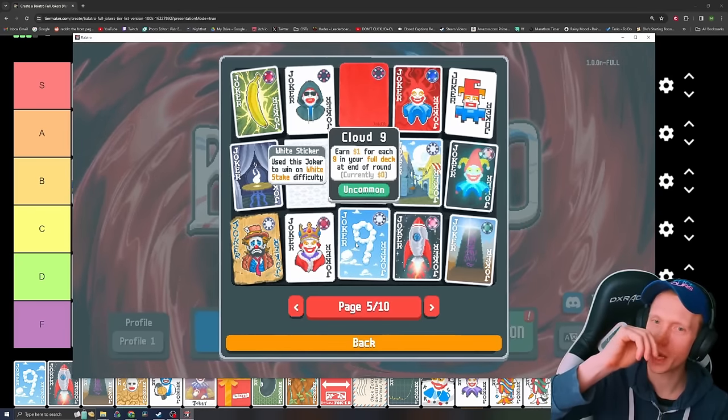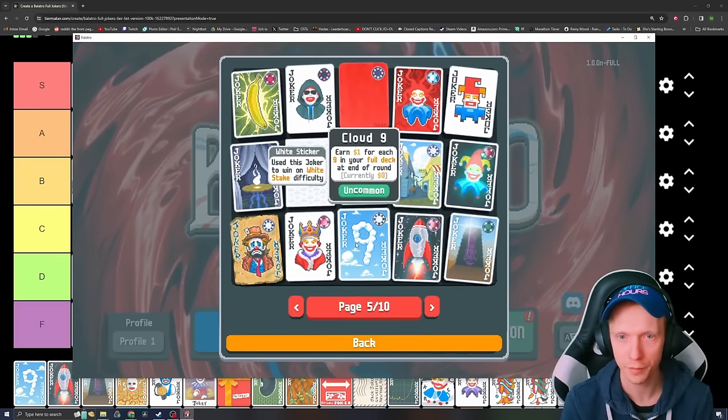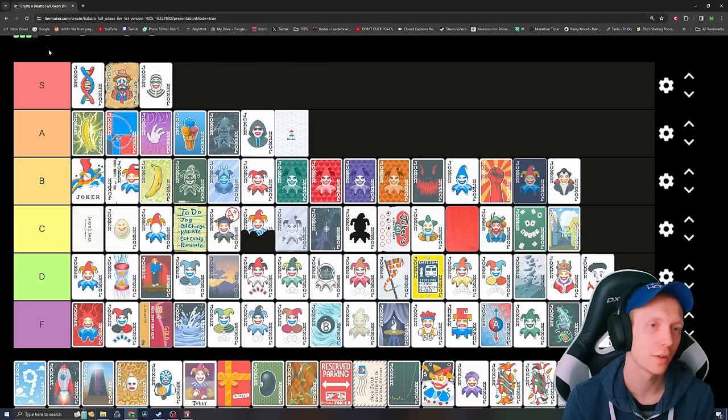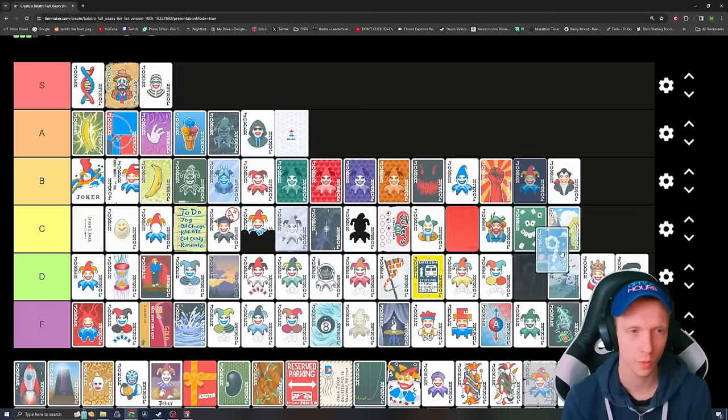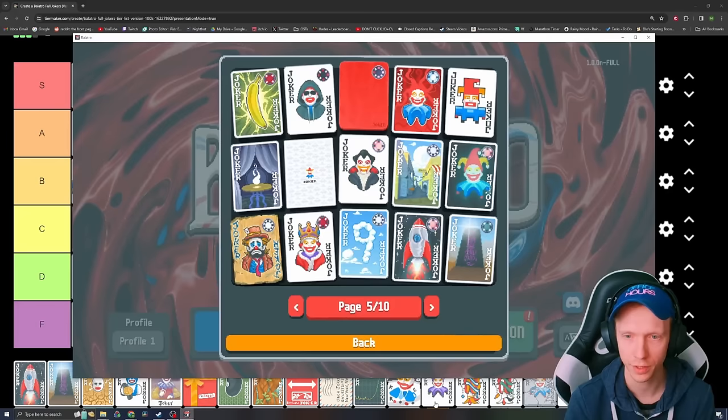Flat Nine — earn $1 for each nine in your full deck at the end of the round. So you start off with obviously $4 passive income. That's good — it's a better economy Joker than probably a lot of these other ones. Maybe a low B for that one. I think it's better than a lot of the other economy ones.